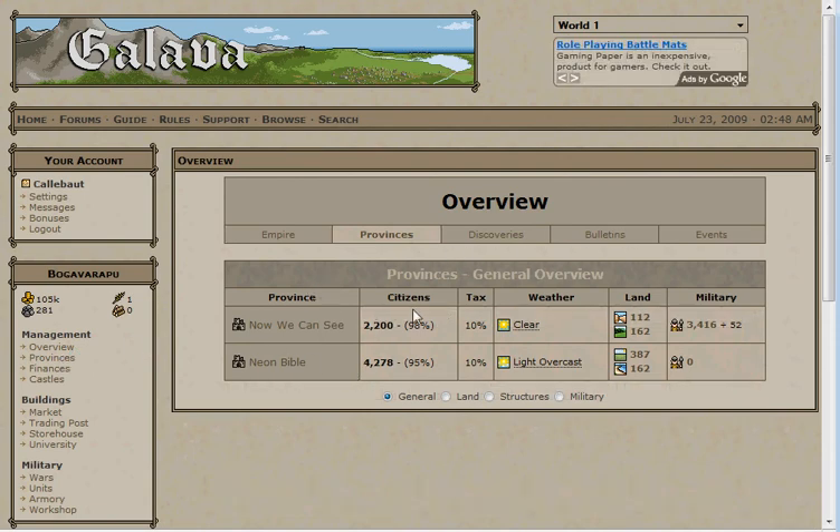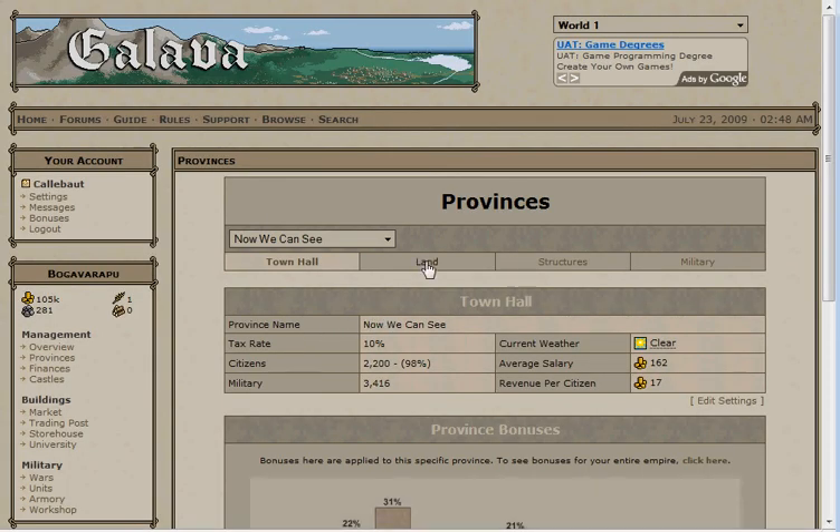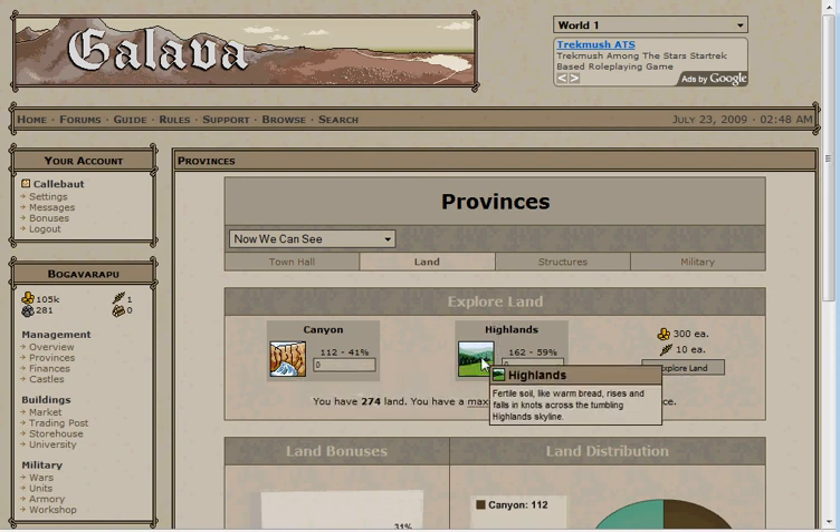Go back to your provinces tab, and once again up here there will be a link to create a new province. This should be a wood and stone based province, so pick one wood and one stone land type. Any combination is fine, so pick whatever you'd like, keeping the bonus resource in mind. Make the stone type — whether canyon, mountain, or outback — your primary land type, and either swamp, forest, or jungle your secondary. Congratulations, you now have two provinces. From here, a whole wealth of opportunities opens up. You can war, you can expand your empire, you can increase your progression. The possibilities truly are endless. Check back into the forum to pick your next guide. See you next time.